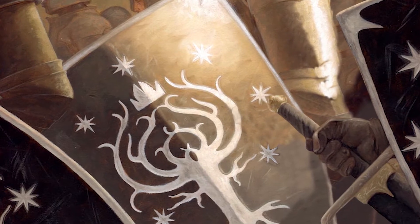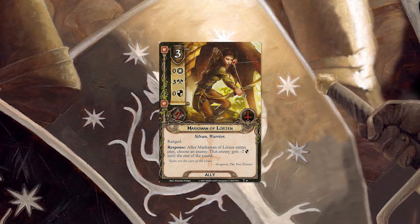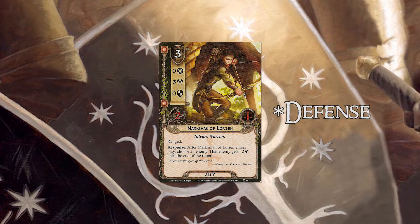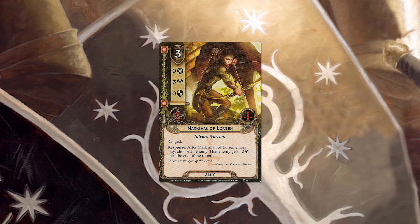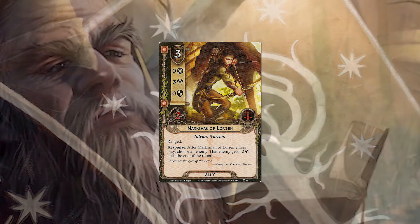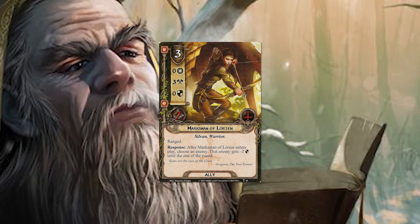One of my favorites is the Marksman of Lorien, a three-cost Sylvan ally introduced in the Drowned Ruins. She has three attack, two willpower, and when she comes into play, she reduces an enemy's defense by two. With Hirgon, you're able to play the Marksman when you want to, and you can even boost her to four attack, pretty much guaranteeing you can kill whatever enemy you choose to have a lower defense.